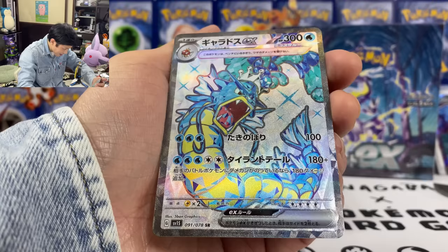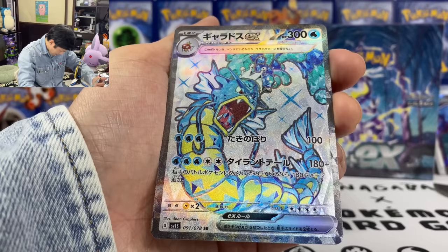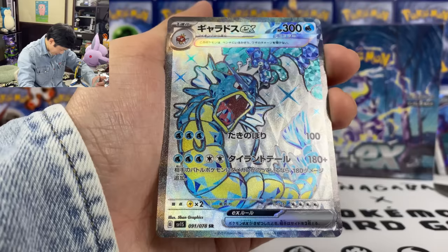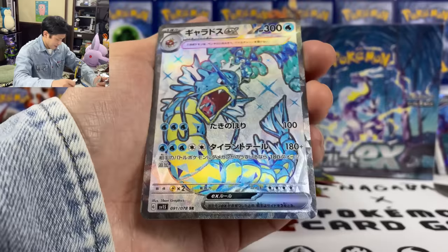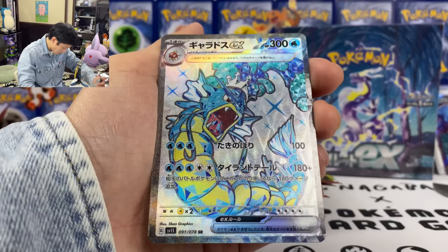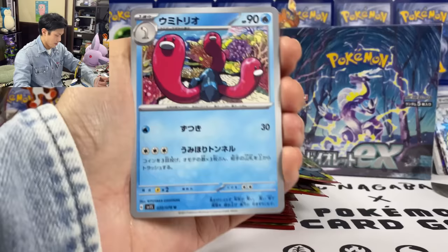SR 180 — if your opponent has a damage counter on them this will be 180 damage more, but you need like 5 energy. Oh wow, check out this new SR. Love the silver borderlines and background. Let me know what you guys think of this new SR — this is 91 out of 78. I'll leave all these after the video. I just want to open more packs.